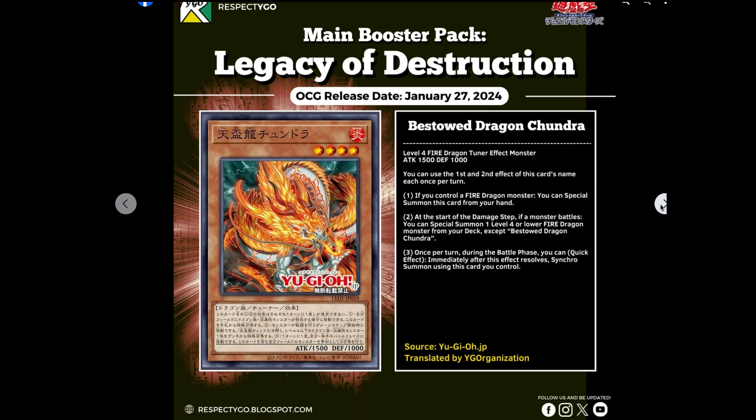Keep in mind that it doesn't lock you into anything specific — it doesn't say you have to summon into a dragon or anything like that. Just off the top of the cards we've seen, I think the best thing you can get during the battle phase is something like a Satellite Warrior. You're not going to want to summon a Baron during the battle phase — you're not really going to gain much advantage from that.